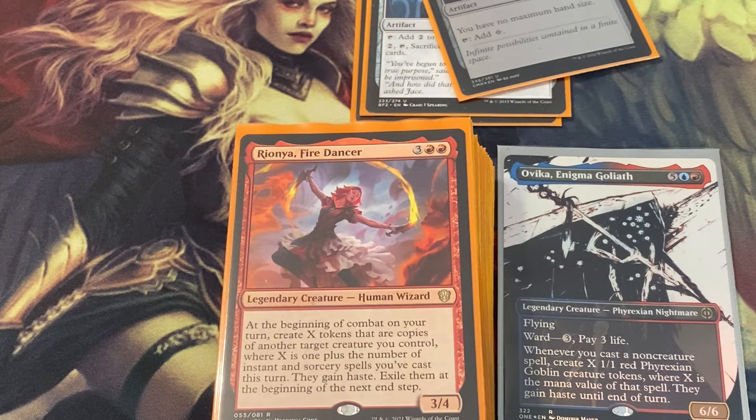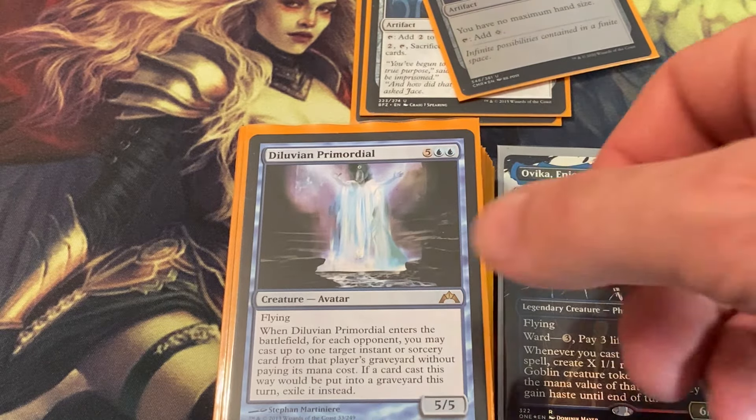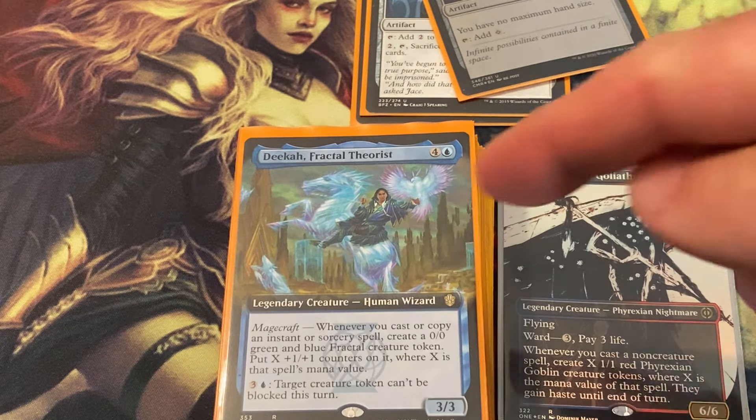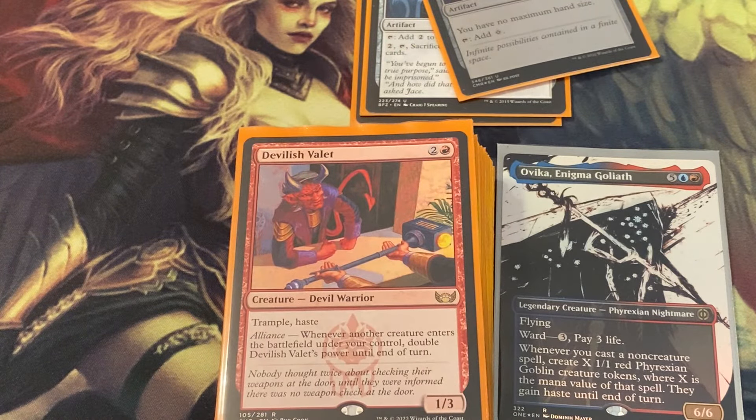Rionya, Fire Dancer — at the beginning of combat on your turn, create X tokens that are copies of another target creature you control, where X is one plus the number of instant cards you cast this turn. They gain haste and are exiled at end of turn. Diluvian Primordial — you may cast up to one target instant or sorcery card from each opponent's graveyard without paying its mana cost, and if a card would be put in the graveyard this turn, exile it instead. Super strong — you're making goblins, taking people's best spells.